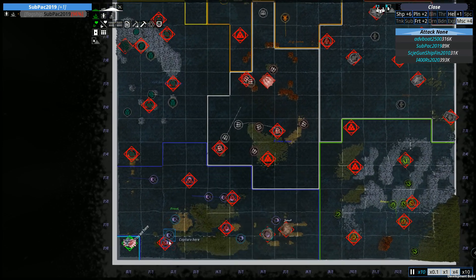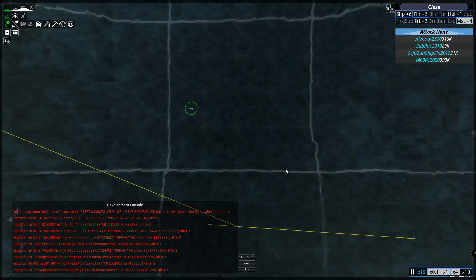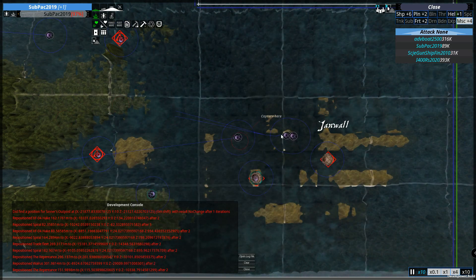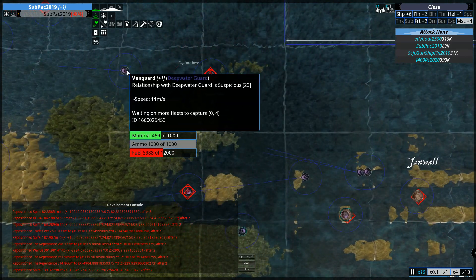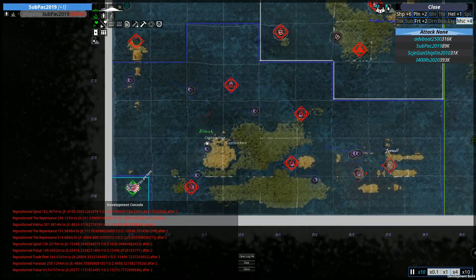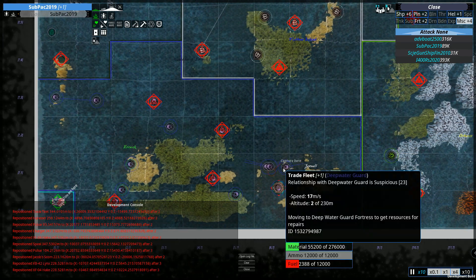The Deep Water Guard has already started placing things down! They've put down two blueprints, both at zero percent, and should send someone to go build them. One is picking up resources from the Deep Water Guard resource base tier three, and they're waiting on fleets to capture tile 0-4 over here. They're also going to attack the Onyx Watch. Currently these two blueprints are waiting for a builder or trade fleet with repair capability to come and build them.